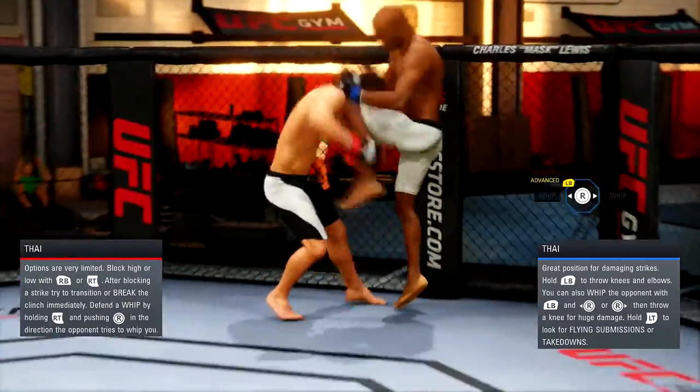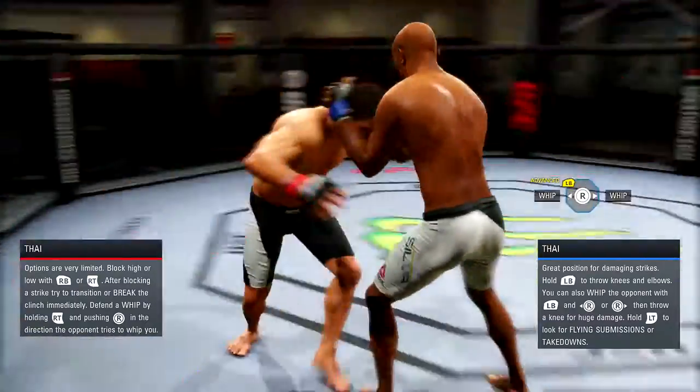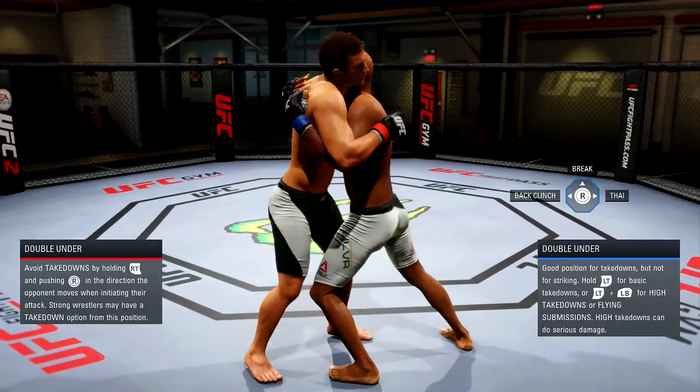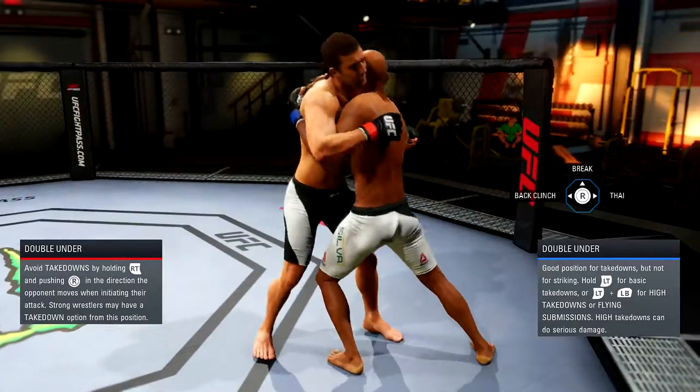If not, some other fighters have the ability to get into the tie clinch, but you have to get into a regular clinch situation first and transition from there. But if you have the left bumper and right stick combination, it makes it much easier.